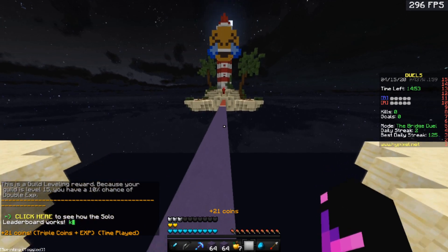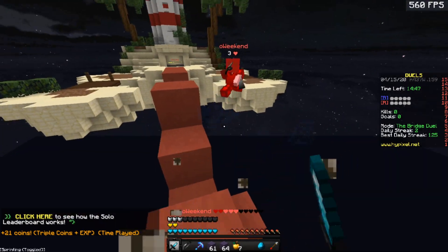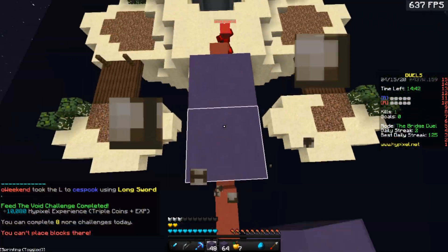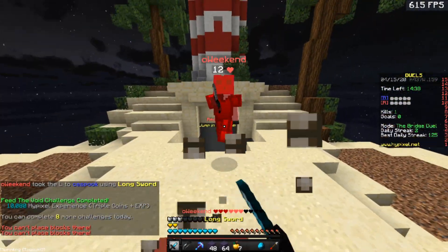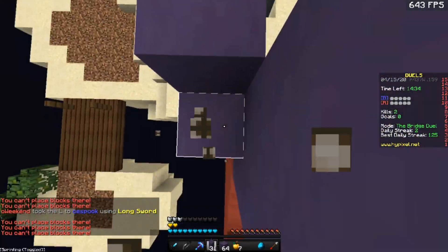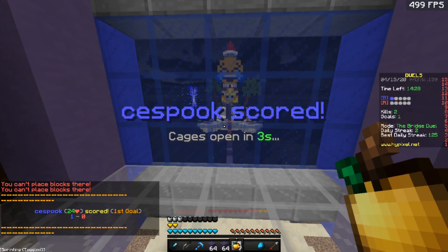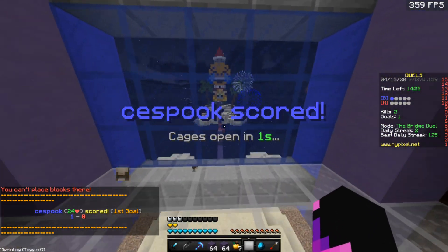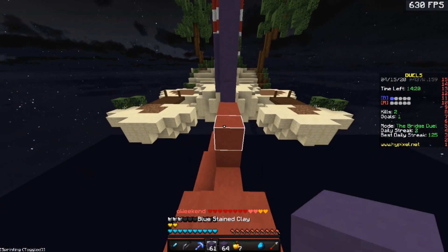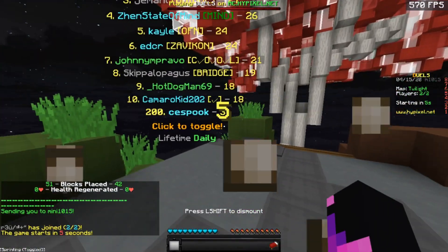This is a perfect map for towering — like, the map for it. So we instantly want to go over here and start towering a bit. Kind of knocked him into his own goal, and now we've already basically won this game — just like that, because now we have a clear shot into his goal. Boom, he rage quit already.